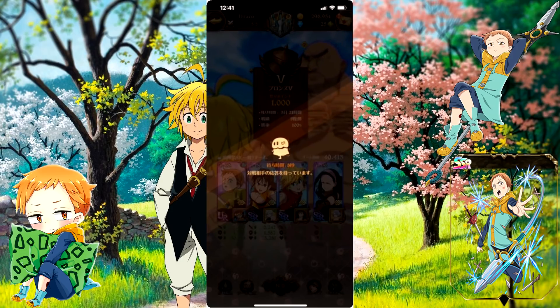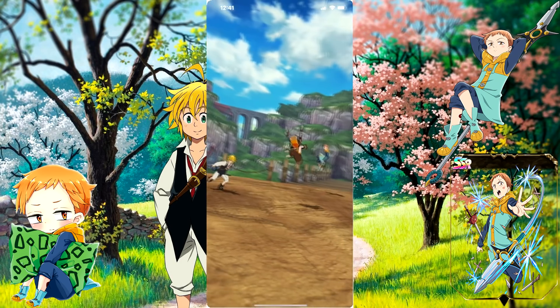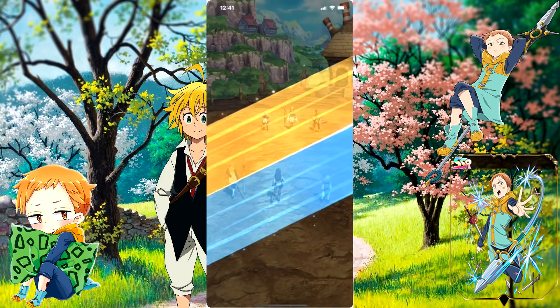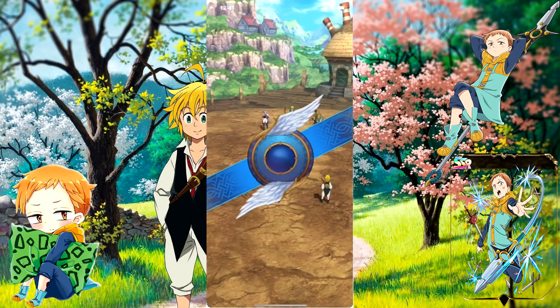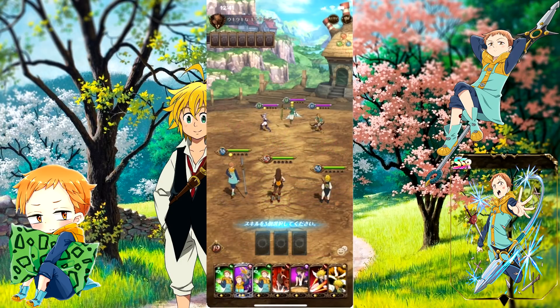We're searching for our next match — alright, here we go, we got our first match. I kept King's original outfit on because I didn't really feel the armor. King's level two move, when it's two stars, actually stuns opponents. I have a time limit — I'm a blue unit and they have no red units, so we're going to use this to our advantage.